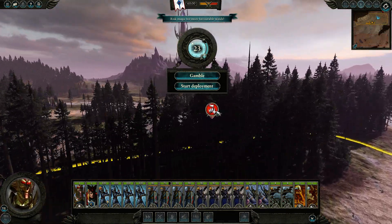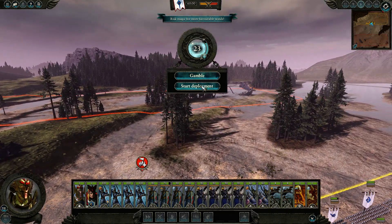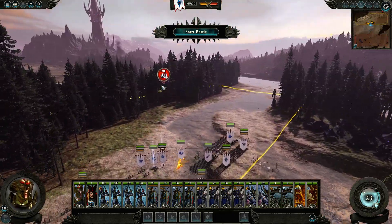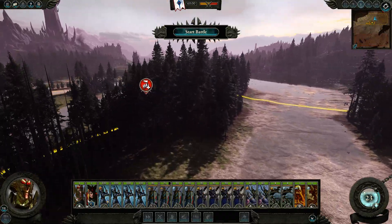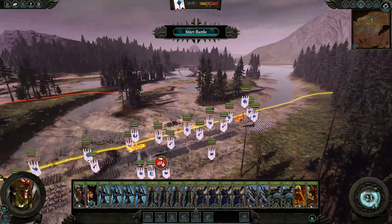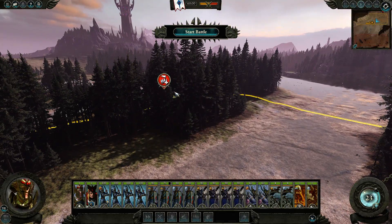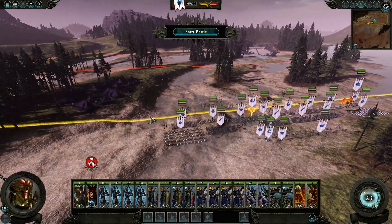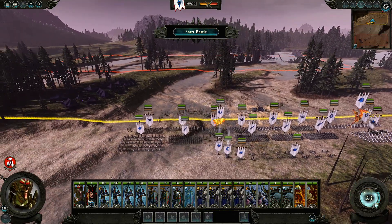We're going to have enemy reinforcements coming in behind us, which is really not ideal. This is an issue from Warhammer 1, still a bit of an issue in Warhammer 2 — sometimes reinforcements come in at very strange places. I'm assuming that's going to be the settlement garrison and not Malekith. So I'm going to have to split a small force off to deal with that, because we really need to focus on Malekith here.